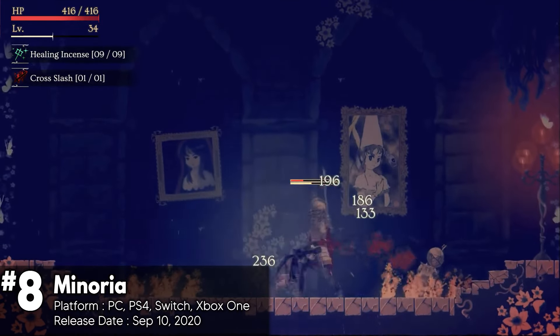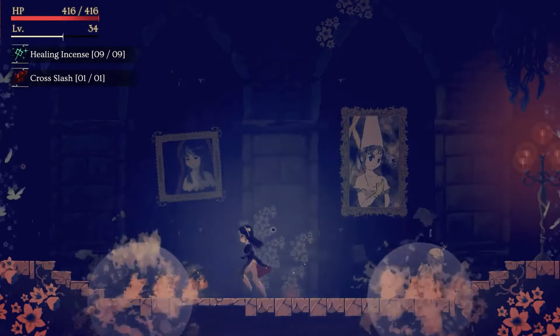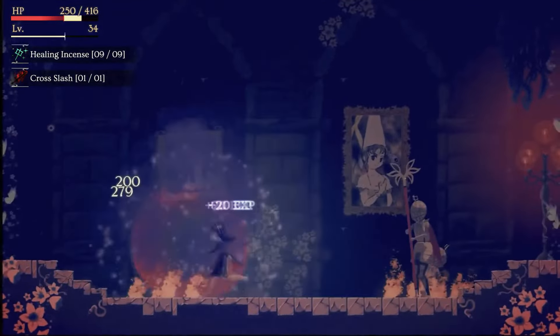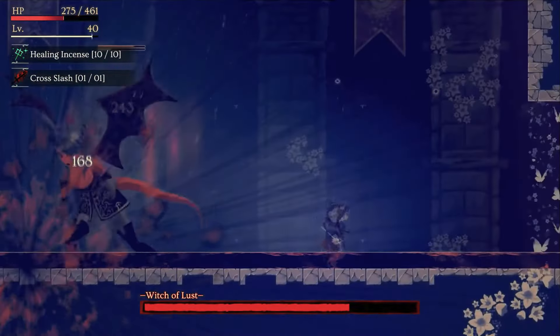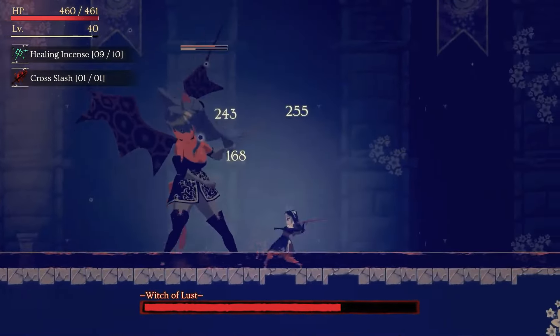Minoria is a thrilling Metroidvania following the previous hit Momodora: Reverie Under the Moonlight. You control Sister Semilla, a fierce nun armed with a sword, on a quest to rescue kidnapped princesses from wicked witches in the crumbling kingdom of Hermesia. The combat is a standout feature, offering fast-paced action and a rewarding parry system that makes each fight exhilarating.